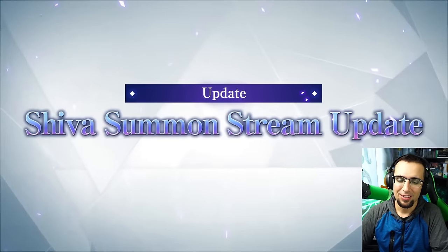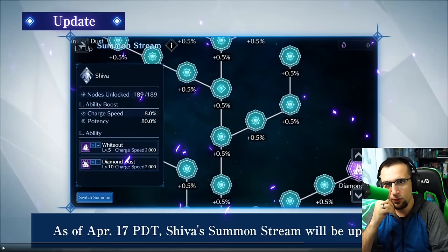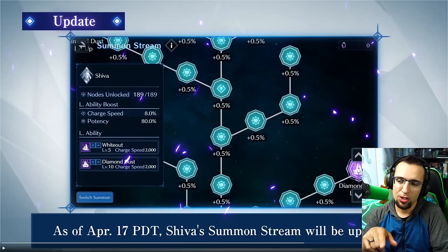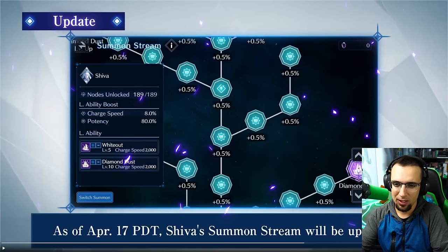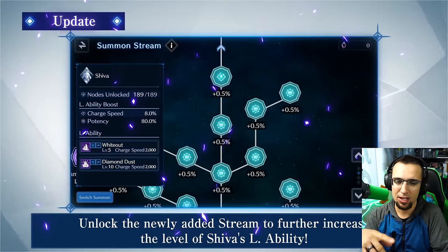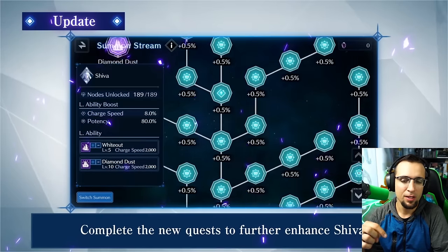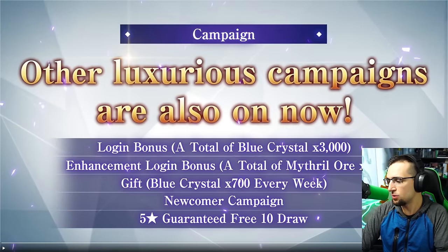We're also getting Shiva's summon. Ifrit and Shiva and Ramu were all in the beginning of the game, but Ifrit was first. Shiva's getting this update, and I think it's because with Shiva being updated, it allows more players the capability of beating the Ifrit and Bahamut fight. Shiva is strong against Ifrit, and being able to cast a bigger Diamond Dust — because that's going to level 10 right now — and the higher stat streams and all that for bigger potency and charge speed, this will help you beat that Ifrit fight with Bahamut.